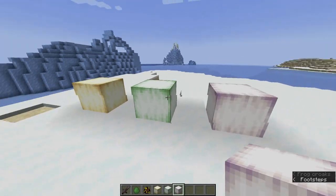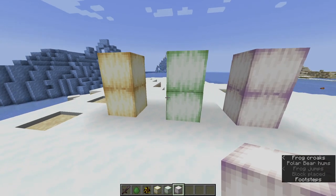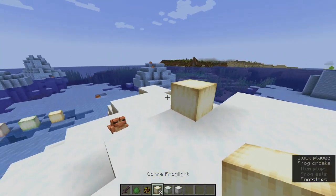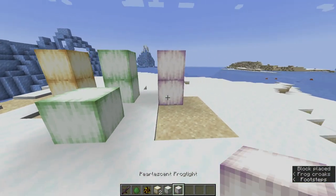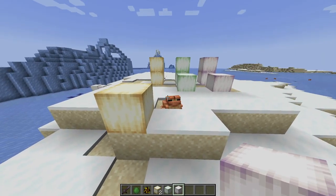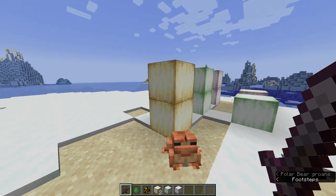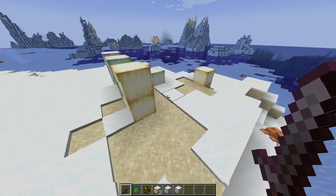One of the coolest things about these frogs is they have the ability to make frog lights. These frog lights are really, really cool — they even sound cool when you place them down, squishy and spongy. Basically, how frogs create these is they kill magma cubes and eat them. So if you have the temperate frog, you get the ochre frog light. If you have the cold one, you get the verdant. And if you have the warm one, you get the pearlescent light. Whatever frog eats the magma cube, it'll produce that block — which is absolutely amazing. We're going to be having some new farms come along with the new Minecraft update, and it's going to be so interesting to see the farms people create using these frogs to get these light blocks.